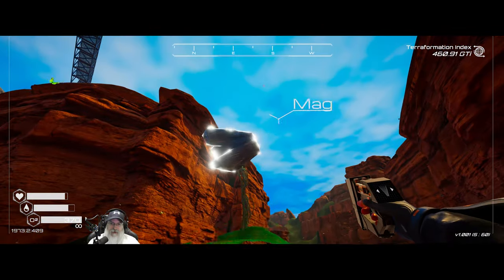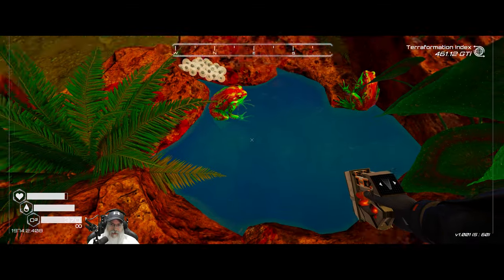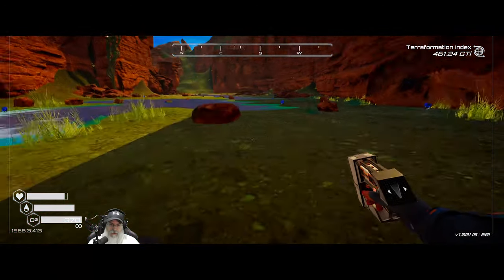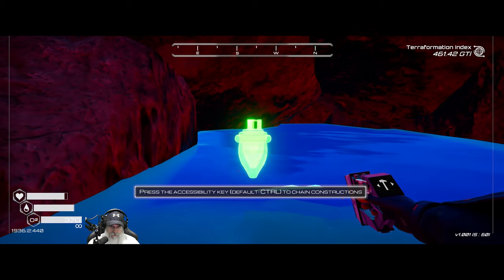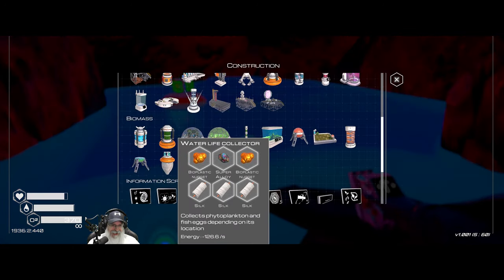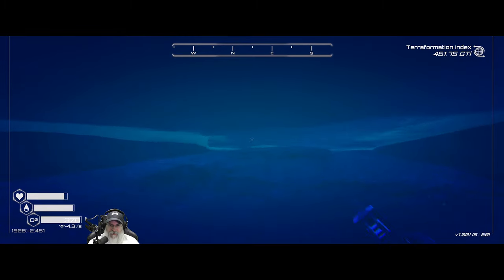Oh look at that, we got frogs! We haven't even done fish yet though - we should do fish before frogs. But let's go ahead and grab the frog eggs anyway. Can we put these in here? We can! The water's deep enough - we'll put them there for now.